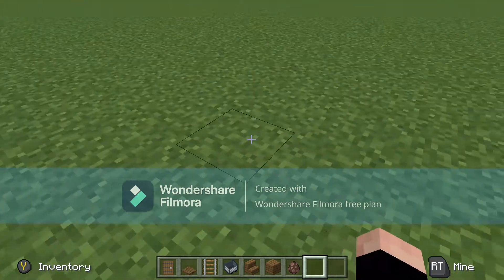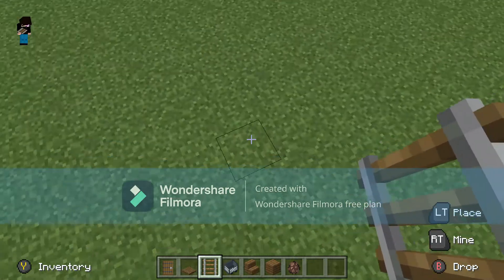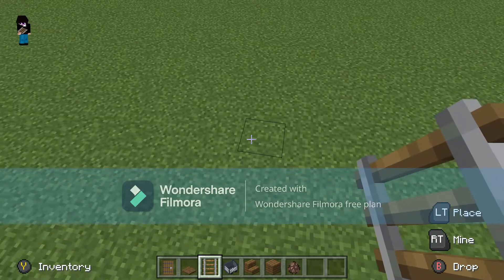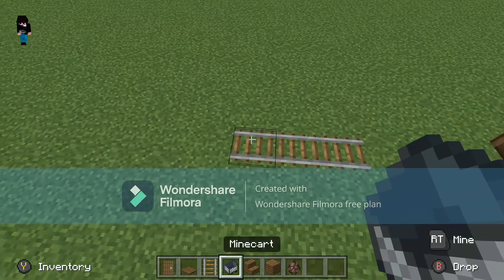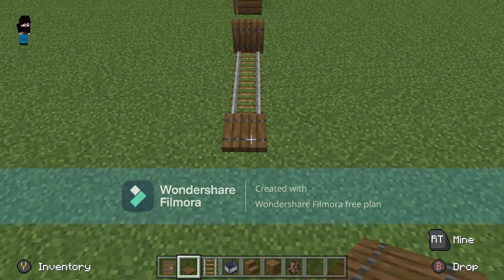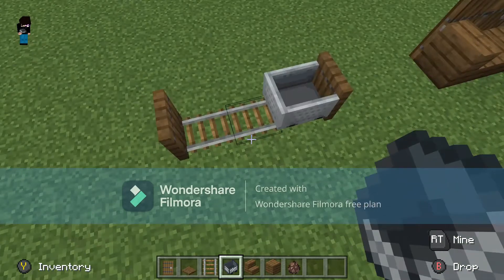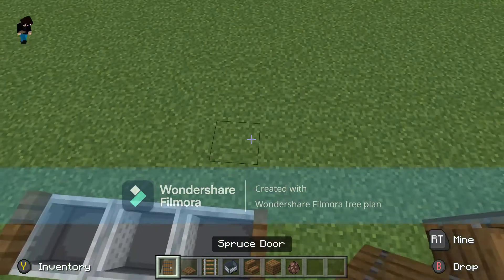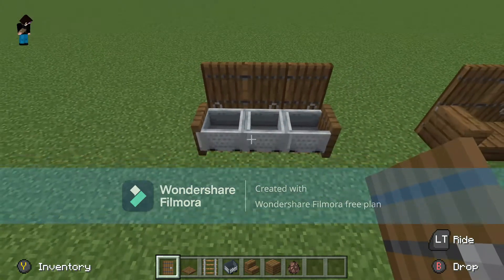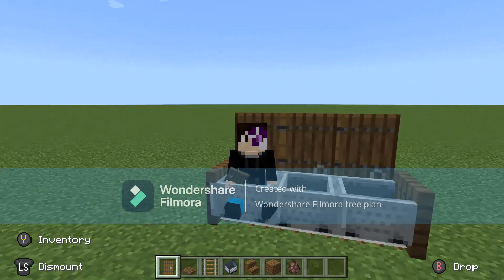Something you can also do is make a couch with the minecart chair design. Just place minecarts on there, and of course use the trapdoors to stop the minecarts from moving. Place the minecarts on the ends because if you place them in the middle they'll just roll to the end. Same thing with the doors, and there you go — you've got yourself a couch. Perfect design.